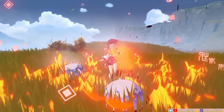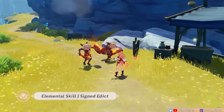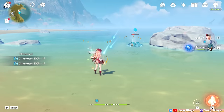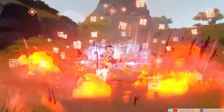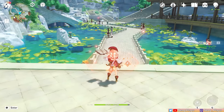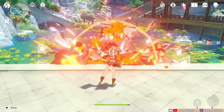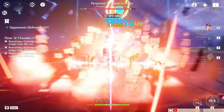To help supplement her charged attack focus kit, we have her skill and burst. Casting Yanfei's skill deals AoE Pyro damage to an enemy target, generates 3 Pyro particles, and also instantly grants Yanfei the maximum number of seals. After casting her skill, your fully powered charged attack is ready to be used ASAP. Meanwhile, casting her burst deals AoE Pyro damage around her and also instantly grants her maximum Scarlet Seals. Then for 15 seconds, Yanfei gets a charged attack damage bonus and she automatically gets a Scarlet Seal stack every second, which expedites her ability to cast stronger charged attacks, giving her a boost in damage output. Her skill and burst damage can also be amplified with reactions, such as first setting up a Hydro Aura on the enemy before casting them.